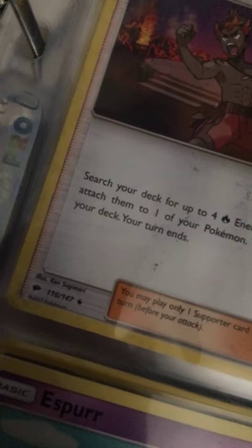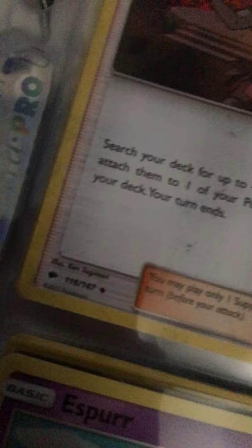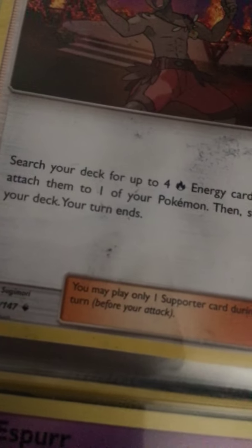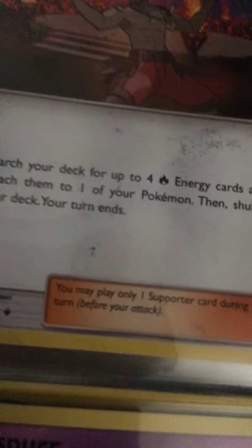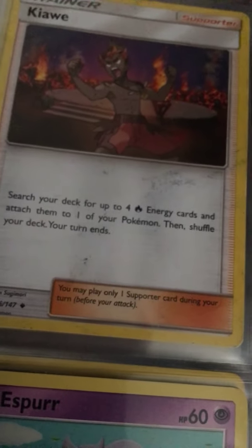Kaie — he's a guy from the anime, I guess. His effect lets you search your deck for up to four energy cards and attach them to your Pokemon, then shuffle your deck. Your turn ends. Also, make sure you watch part two of this, because I can't do my whole Pokemon binder in one video — it's gonna be like an hour long.